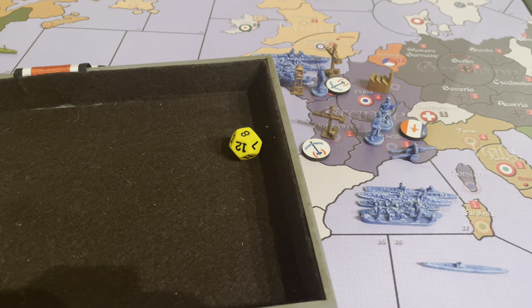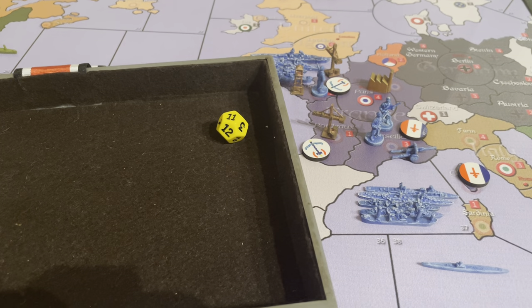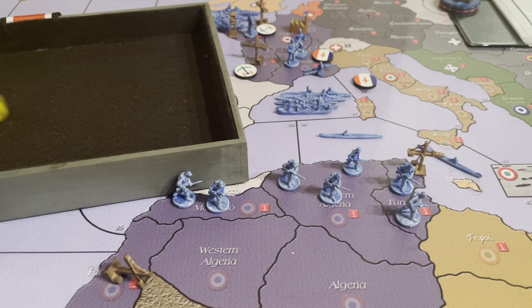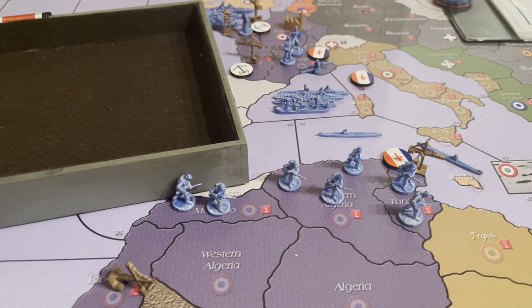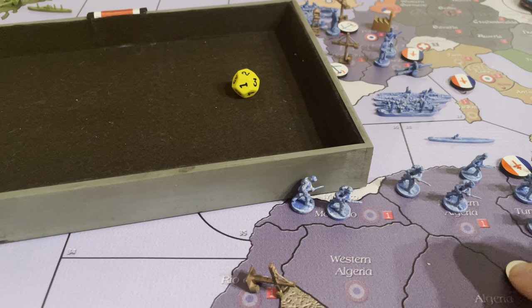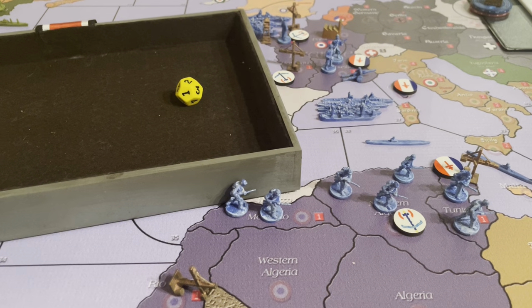Let's do Corsica. Kurt loves Corsica because he likes to air blitz the Italian Navy and land there. That also goes Free French, so the Italian Navy is going to have to be careful. Now Tunisia — a 12. These territories are critical because there's a bunch of guys here who can move on the next turn. But we are now saying they are frozen — if it goes Vichy, these guys are absolutely frozen. They cannot move.